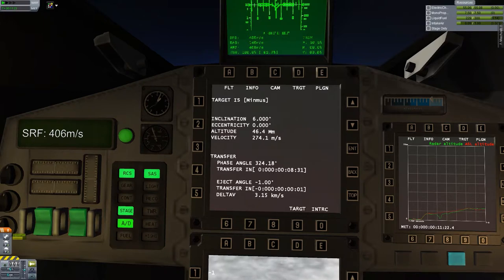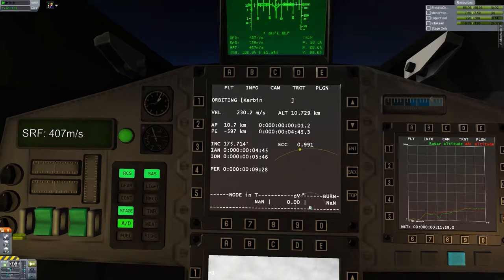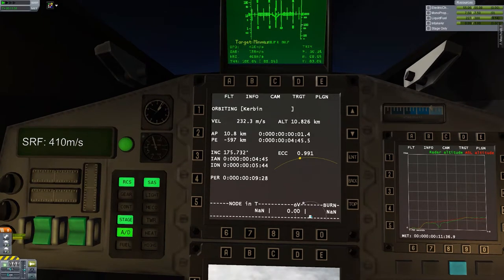Target is set to Minmus — it shows all that orbital information now. Yeah, the orbit data looks different now with a target set. Like if I cleared the target — how do I clear the target?